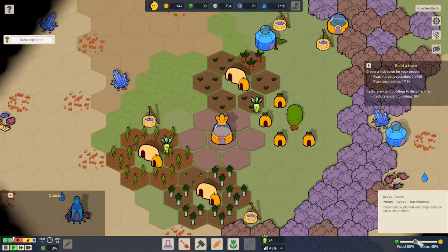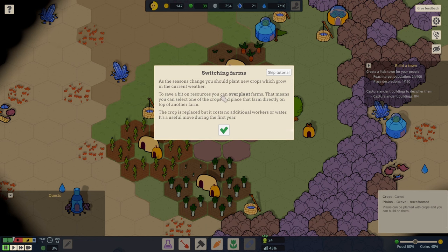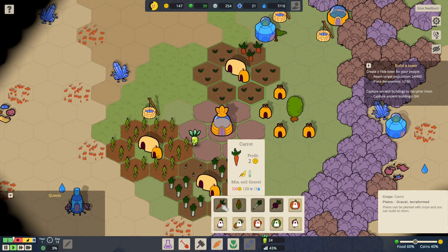So the more food we have, the better they're going to be. And then switching farms — as the season changes you should plant new crops. To save resources, you can overplant farms: select a crop and place that farm directly on top of another farm. The crop is replaced but it costs no additional workers or water. Clicking on farms shows us: carrots grow well in autumn, corn grows well now, leeks grow well in spring.